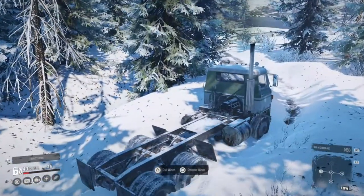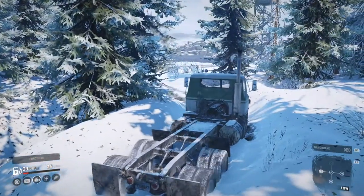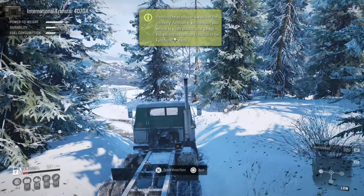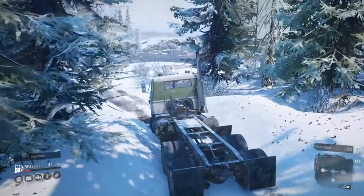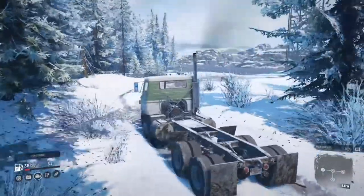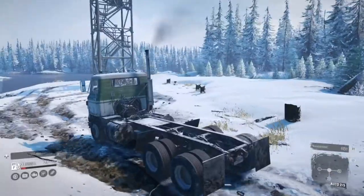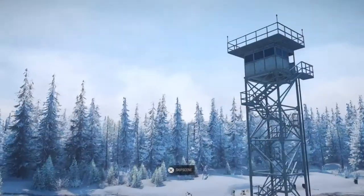We've got ourselves stuck in a snow drift, and what I'm asking this truck to do is basically drive through a snow bank with absolutely no tread on the tyres. We are using the winch, but it is making it through, which is pretty incredible. This is a fairly old truck as well, so what we're asking it to do is pretty incredible — and in fact it has discovered another watchtower. Watchtower opened, we have discovered another one.